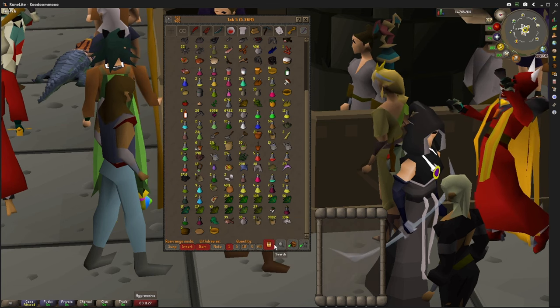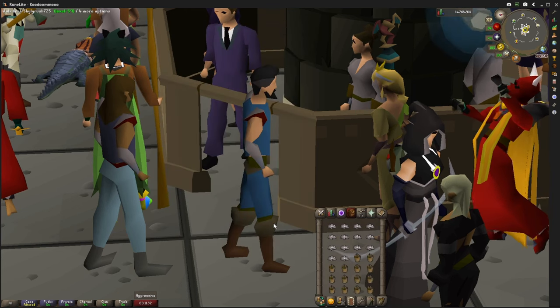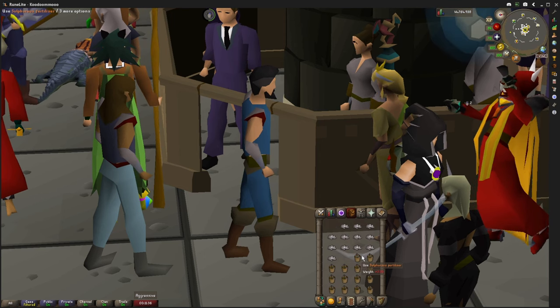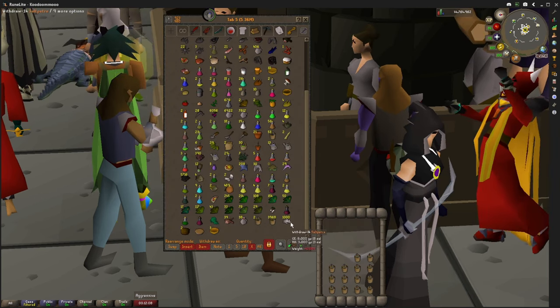Next, withdraw 14 of both saltpeter and compost. I personally use the withdraw x button at the bottom of the bank interface — this allows me to withdraw 14 at a time with one click. Finally, use the saltpeter on the compost to make the fertilizer. Repeat this until you have all 950 of them.